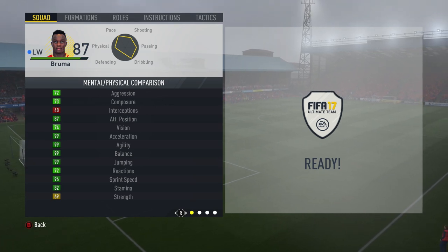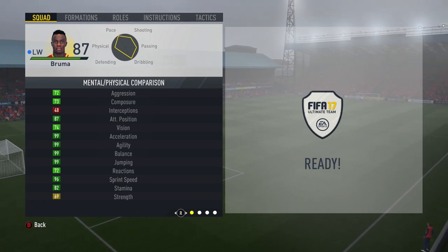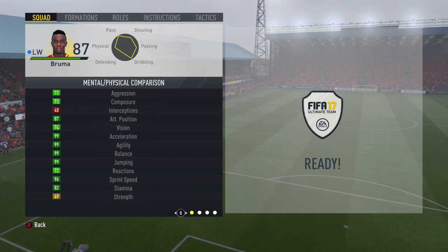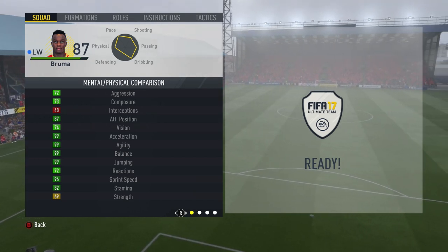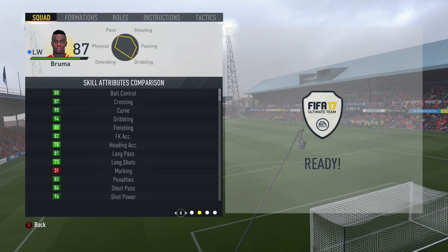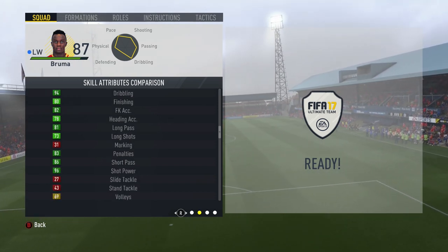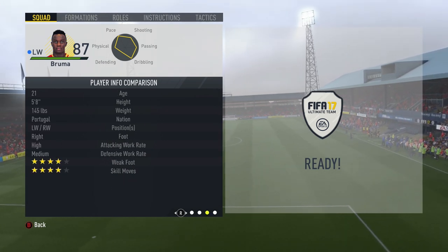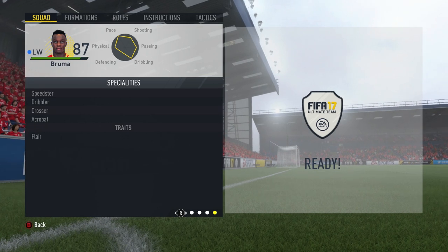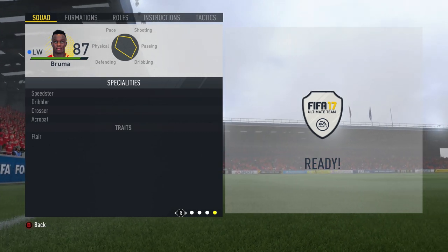Looking at his mental and physical comparison, he is incredible — so many stats on 99, it's just ridiculous. Acceleration 99, agility 99, balance 99, and jumping 99. It really doesn't get much better. The only weaker area is definitely his strength, but that was never too much of an issue. His ball control and dribbling are absolutely spectacular, his finishing is really sound, and he's got incredible shot power at 96. He's got high/medium work rates, four-star weak foot, and four-star skills. His specialities include speedster, dribbler, crosser, acrobat, and the flare trait.